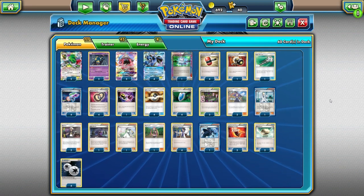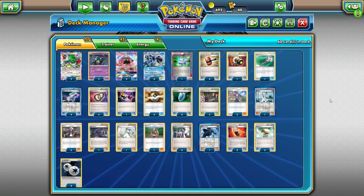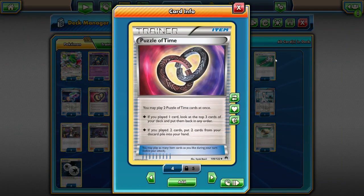We're also playing a copy of Field Blower — just one copy since we can always recycle it with Puzzle of Time. Field Blower is really good to knock off stadiums, especially something like Silent Lab, which you could see in expanded in a Trevenant deck or a Seismitoad Crobat deck. We're playing four Puzzle of Time as well. You can rearrange the top three cards of your deck if you play one, which is pretty good with Shaymin. But if you play both down, you get any two cards back from the discard — you can even grab a Puzzle of Time back and chain them.